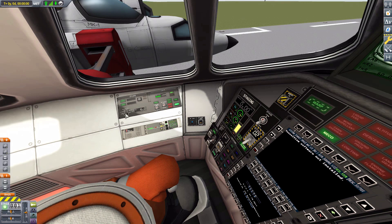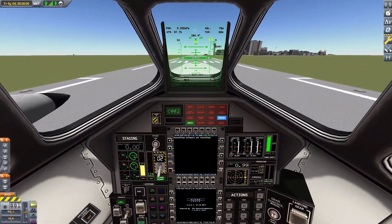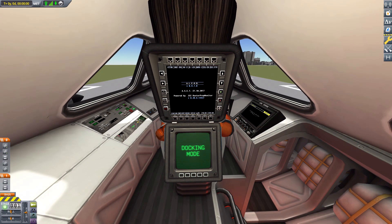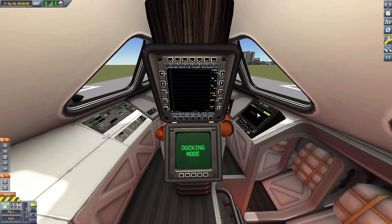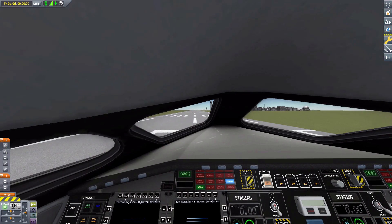You really have to appreciate having all these actual functioning knobs and buttons — it's wonderful. That's the front seat of the Mark II cockpit. Going to the rear seat, you can see the compare and contrast between the standard vanilla interior and the beautiful new Raster Prop Monitor version. Overall very nicely put together.